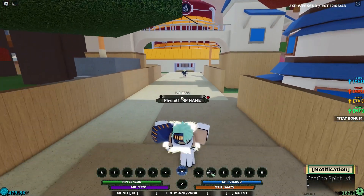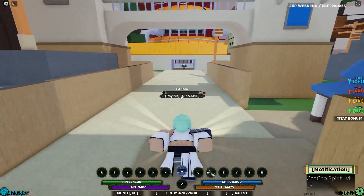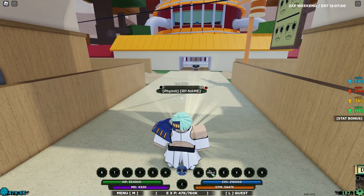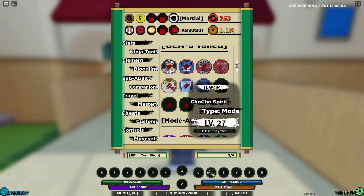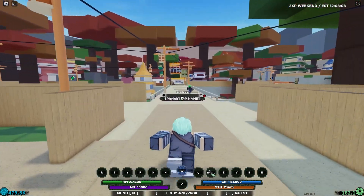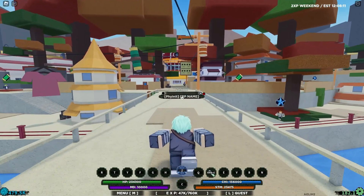Our Spirit is already level 8. Why is it leveling up so much for some weird reason? It's just leveling up. Alright, as you can see, we're going to equip our Spirit. For some weird reason it's already level 27 or whatever. We're going to go and de-rank so it'll be level 0, completely new playing field.